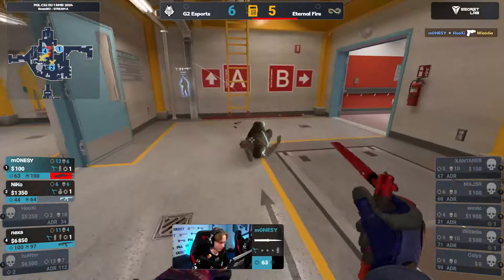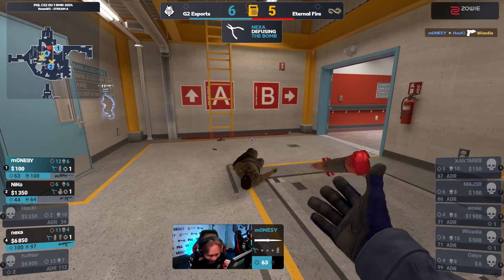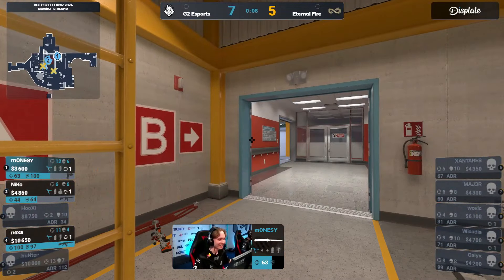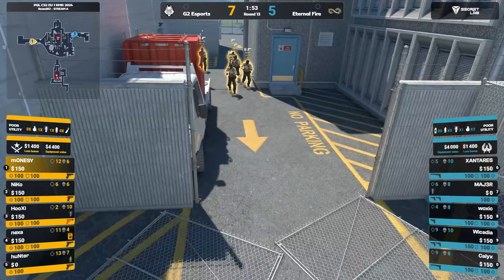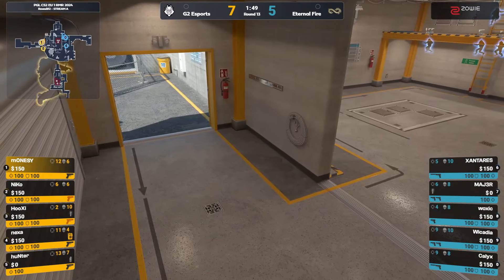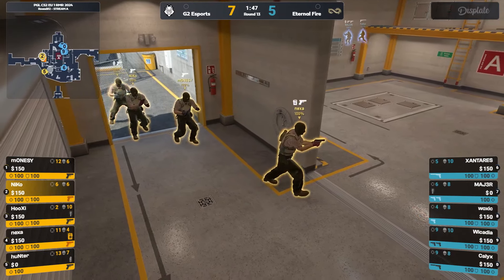I don't think he's ever getting up that ladder now. Oh no way! Monacy! What have you done? That is so sick. What a way to leave the first half — a Zeus drop-down kill from the heavens. Monacy is a god. Pretty much everyone showed up. We haven't seen Woxic do too much, but bear in mind he's the anchor of the squad.